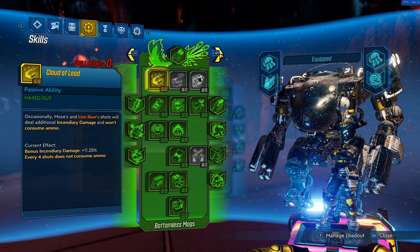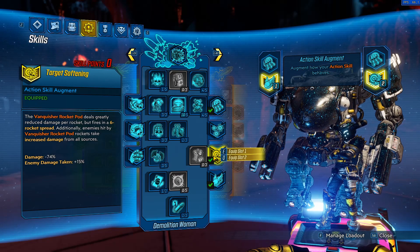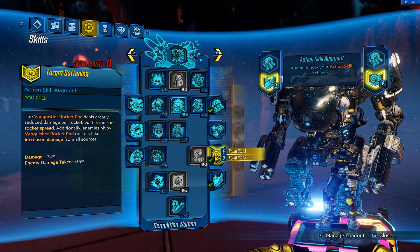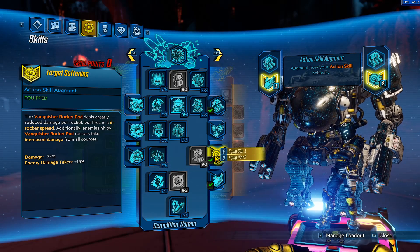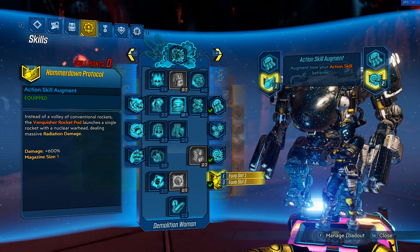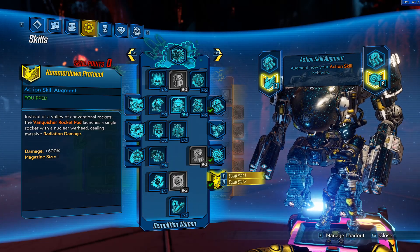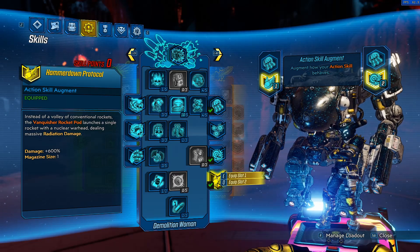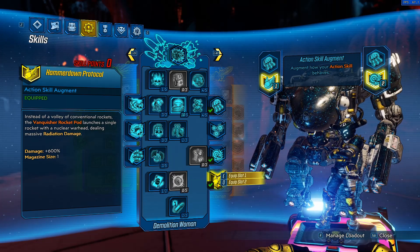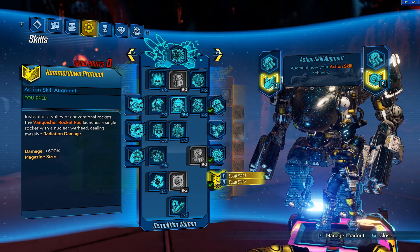For the Iron Bear hard points, we're using Target Softening and Hammerdown Protocol. You can use two Target Softenings, but it doesn't stack — you can't hit an enemy multiple times to do extra damage — so you only really need one. The second augment slot goes to Hammerdown, which spreads radiation over a wide area. If you kill an enemy that's been irradiated, they'll explode with a radiation blast that deals damage to nearby enemies. That helps to clear groups really quickly, and if you're lucky you can wipe out entire groups with a single radiation explosion, which you can see in the raid video I posted.